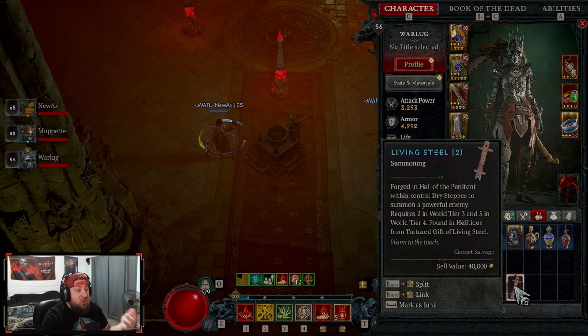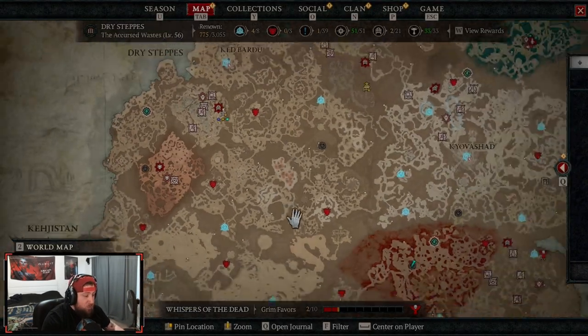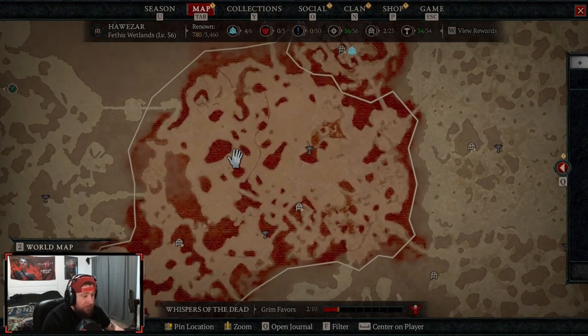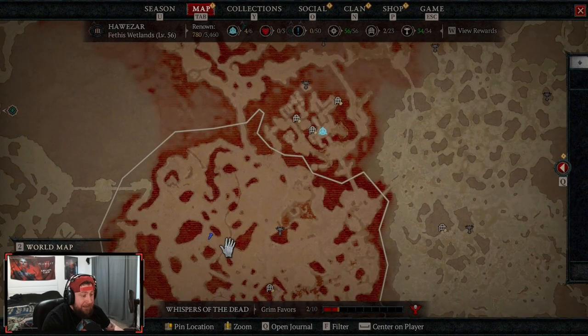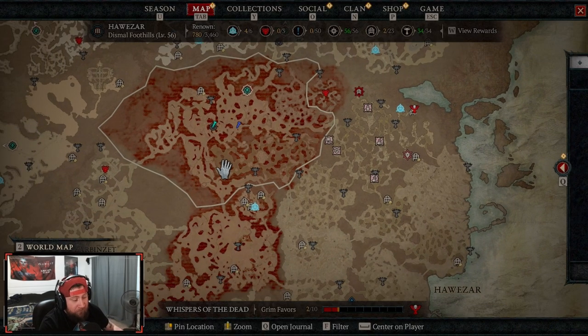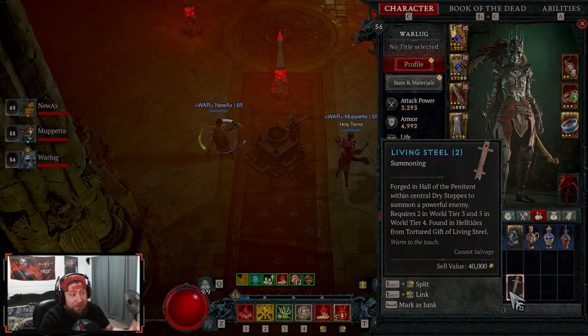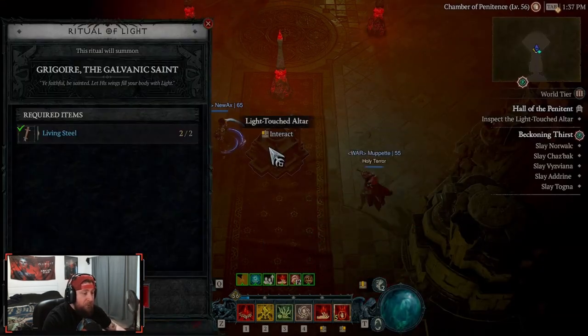Getting two living steels, theoretically you could do in one run — you just have to find the chest twice. The chest does move and acts just like a mystery chest inside a Helltide. At the 30-minute mark it could move to a different location, so you can do it twice. It costs 300 embers each time, so in one full hour of a Helltide you could get both living steels needed to fight Grygor.